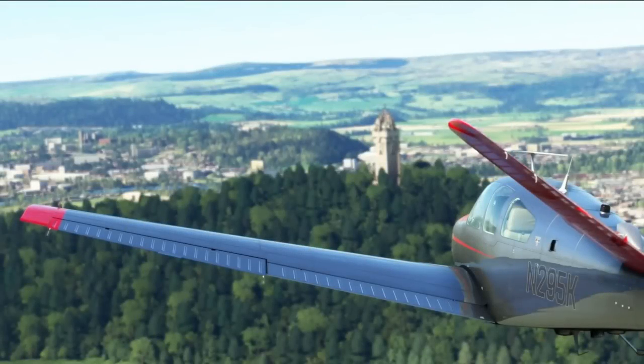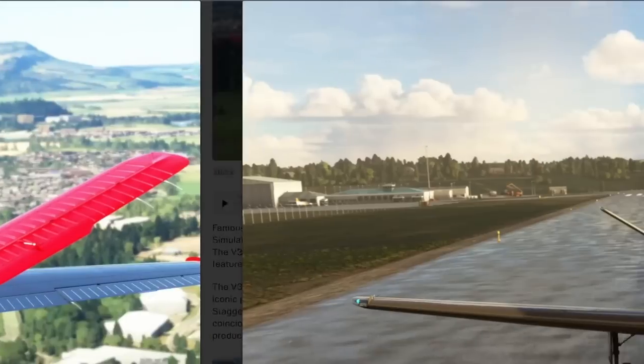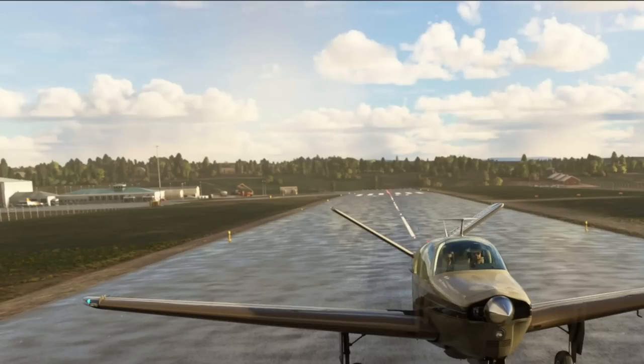Next up on our list is the Bonanza V35. It's very similar to the G36 but has a V-tail. It's developed by the same company with a similar aircraft design, minus the tail being a major difference. The aircraft was actually designed by Coronado but released and sold by Microsoft, meaning you can only buy it on the Microsoft Marketplace. This is part of the Famous Flyer series they're doing in regard to the soon-to-be-released major update in October.